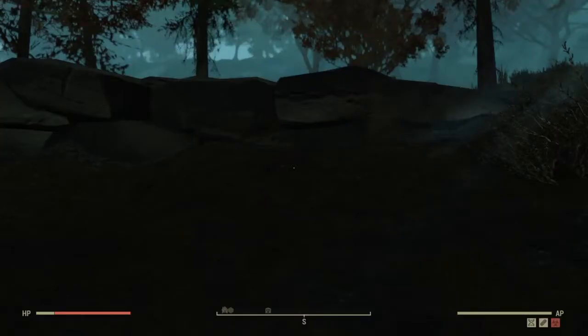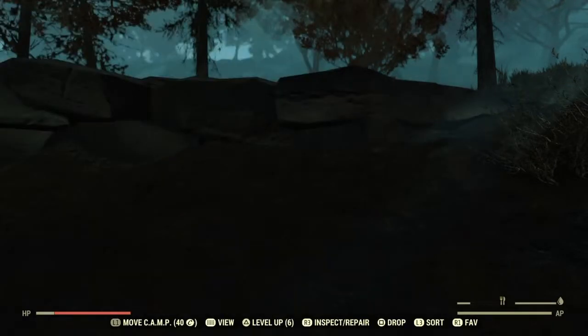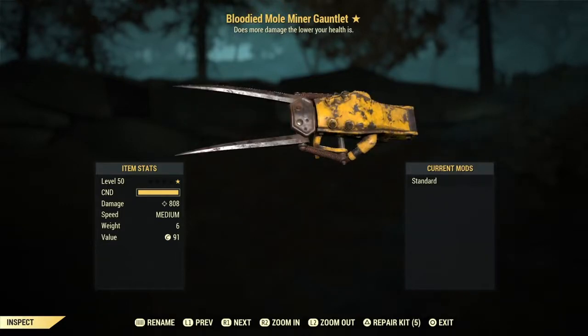Notice the health bar. We're just under Nerd Rage threshold. And we're getting 808 damage. Pretty good. Let's go kill some muties.